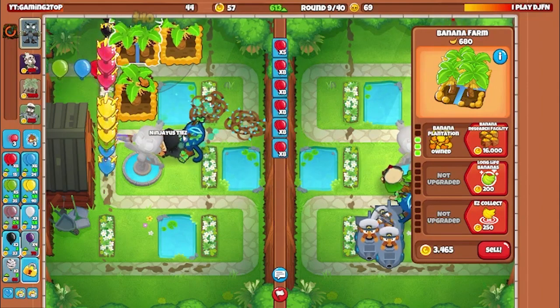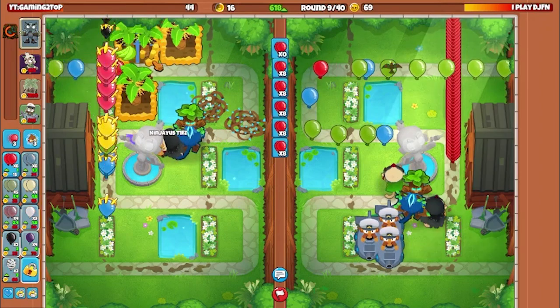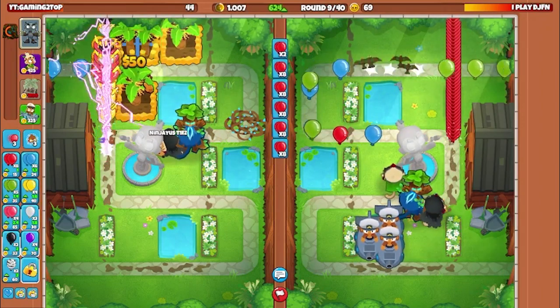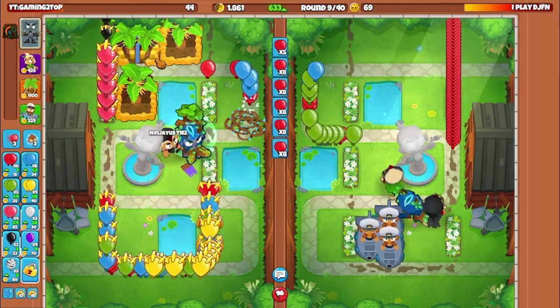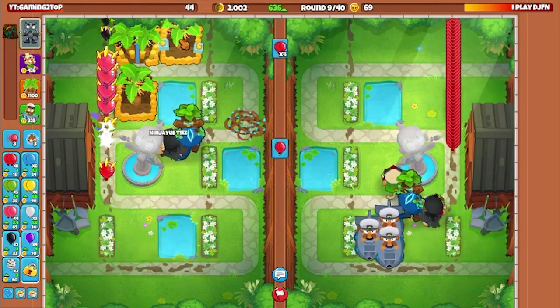It pays off so well through rounds 9, 10, 11, 12. I get this plantation and it's giving me so much more money than if I just had extra 50 eco at this point. I'm really loving this plantation play, especially because our goal is not to go to round 35 and defend rushes — our goal is to rush them as much as we can while trying to maintain anti-stall.